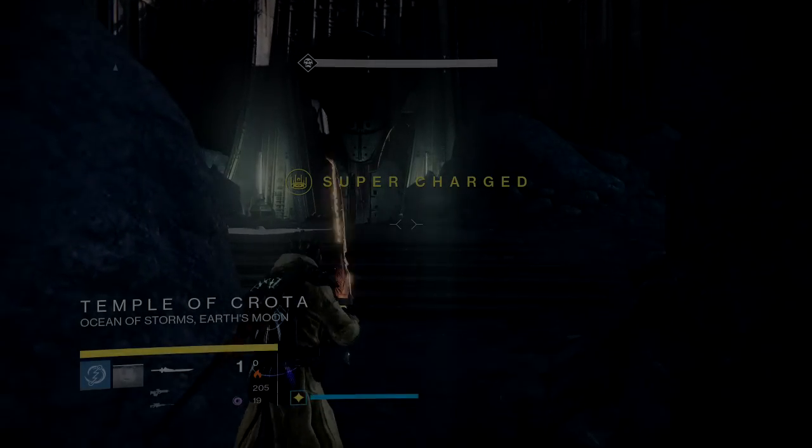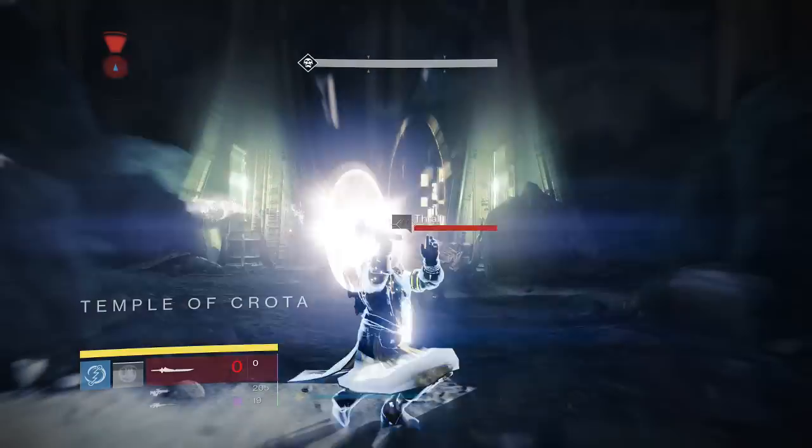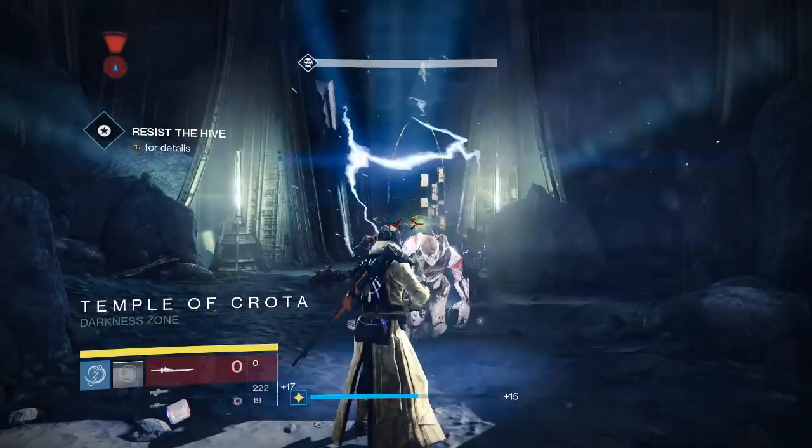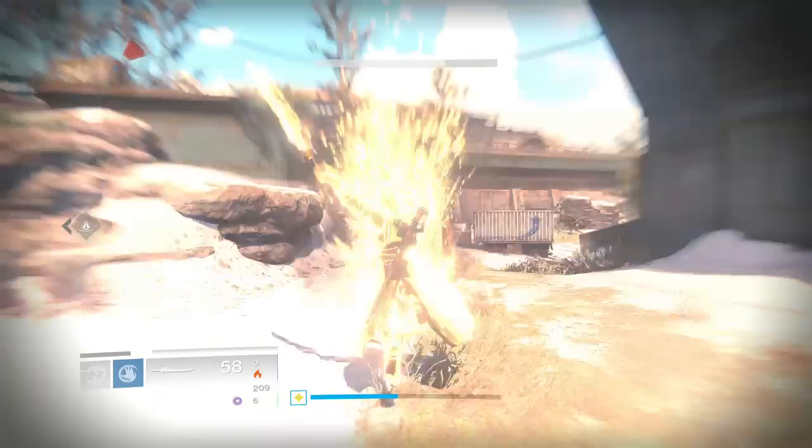Hey, what's up guys, my name is BK. In this video I'll be showing you guys how to use the exotic ability of the ball caster on your Raze Lighter, or you can do this on your void sword. It's pretty simple to do, and as a reminder, this only works with the last bullet in your sword, or your last swing.